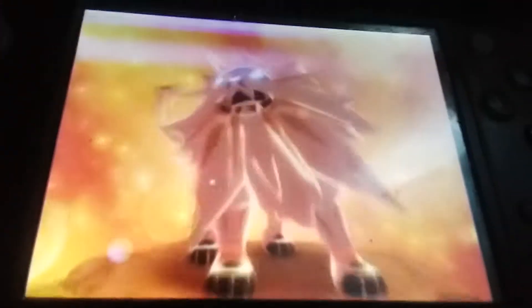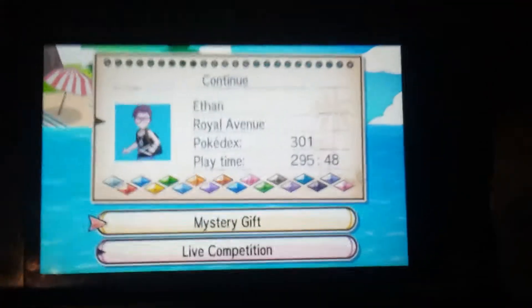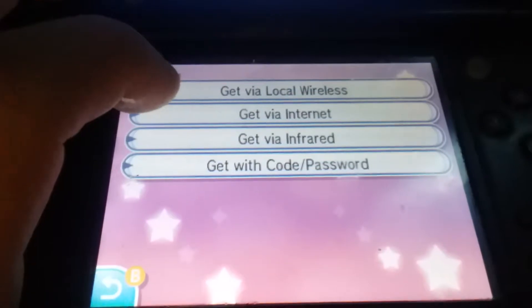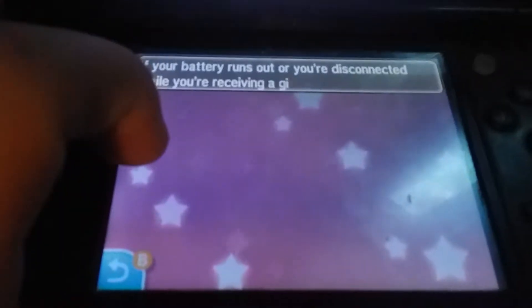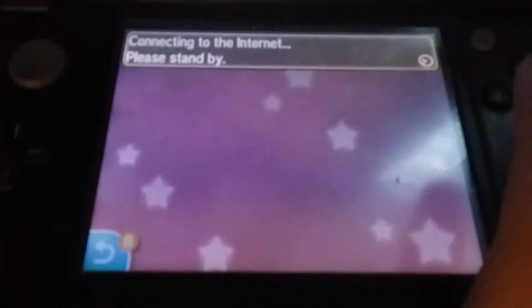As usual, you'll see Solgaleo in Sun or Lunala in Moon. Now, we open up the game. Let's go down to Mystery Gift, and let's hit Receive Gift — Get with a code or a password. I'm charged up, so I don't need to listen to that. You need to be connected to the internet.